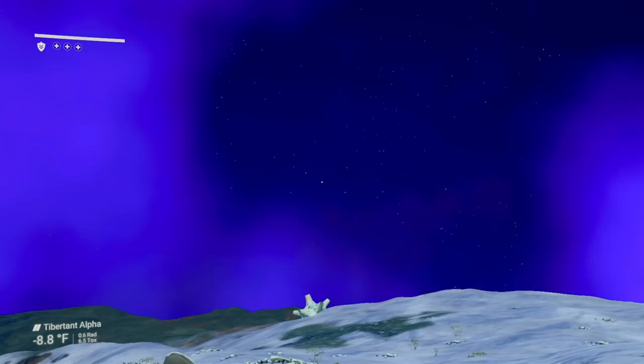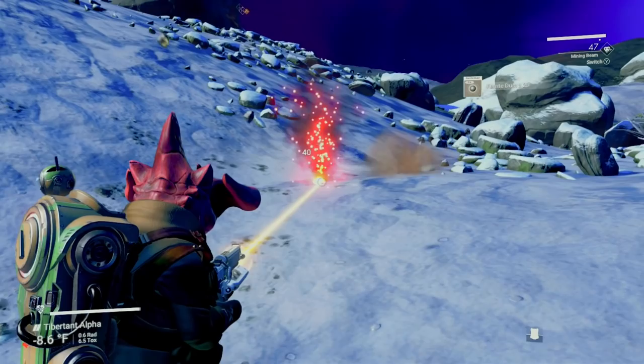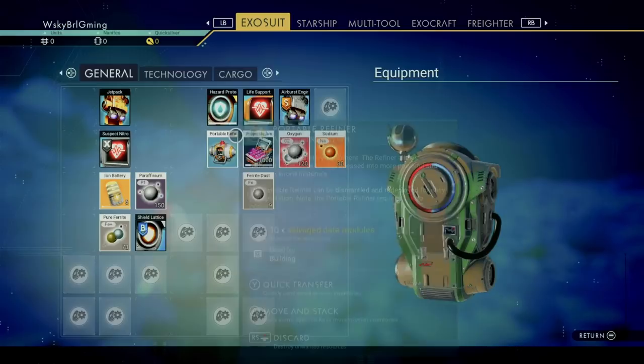As with any new expedition, you'll start a brand new save. Fortunately, you aren't quite as empty-handed as a normal or permadeath start. Once your game loads in, you'll notice right away that your environment is not nearly as hostile as what you'd normally find, so hazard protection isn't something you need to worry about right away. To get the most from your jetpack, make sure to shuffle your inventory around to get the proximity bonus for having your stuff grouped together.